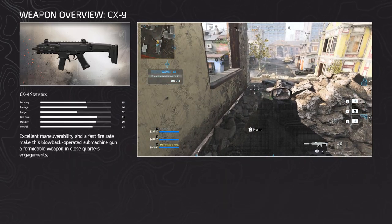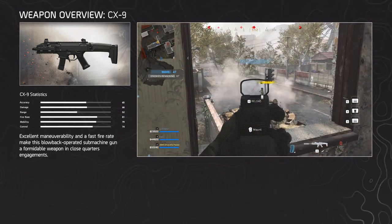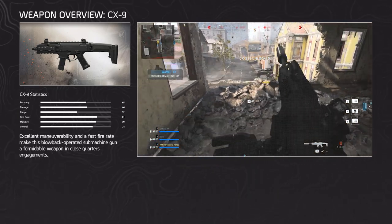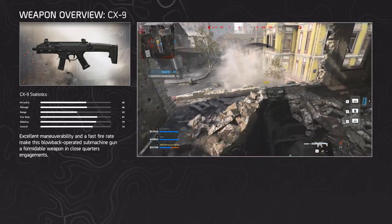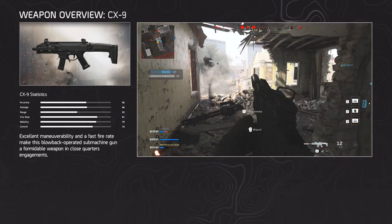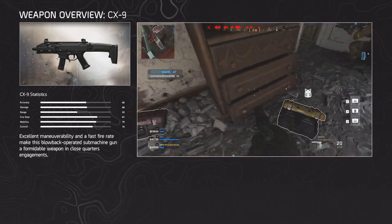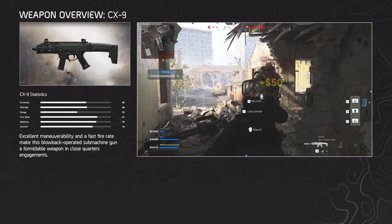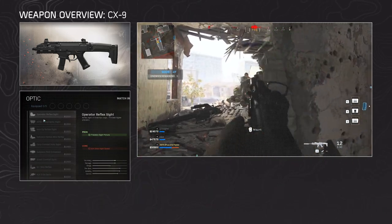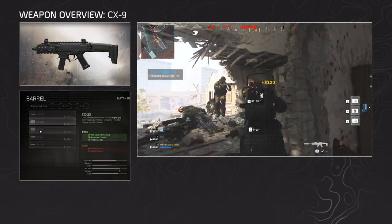Moving on to the CX-9. According to the in-game description, it has excellent maneuverability and a fast fire rate, making this blowback operated submachine gun a formidable weapon in close quarters engagements. The weapon has an insanely high rate of fire, almost similar to the Fennec, similar mobility, but its base magazine size is only 20 rounds, similar to the ISO. The weapon is built for close quarters engagements, but attachments have potential to improve it. For optics it has your average sights — nothing unique. Same goes for the muzzles.